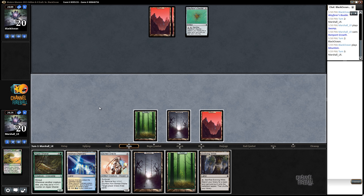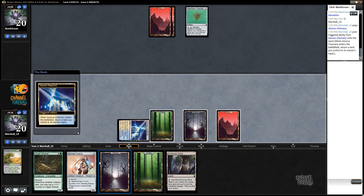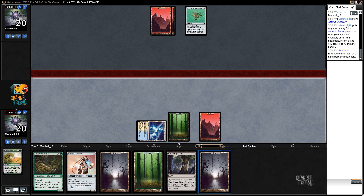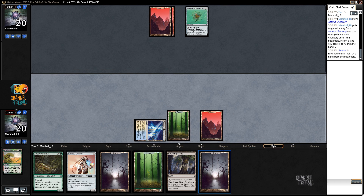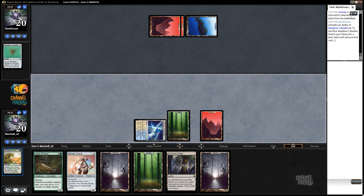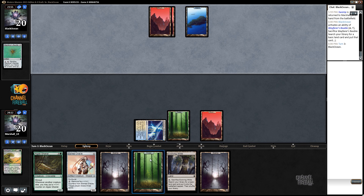Evolving Wilds is an interesting one too. We're leaning pretty hard on this Etched Oracle — we've ramped out a bunch but flooded a little: Rampant Growth, land, land, land, land, land, and just two spells. Drawing three spells off Etched Oracle is going to be a pretty big deal.